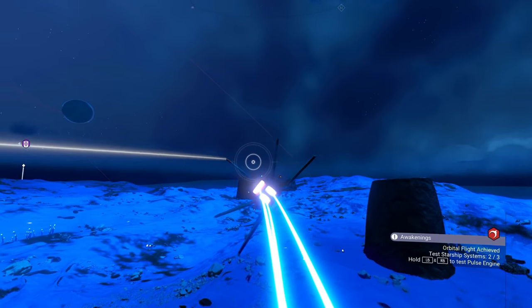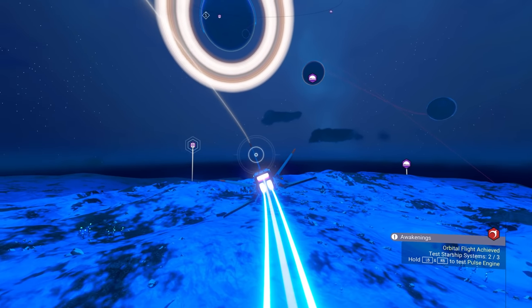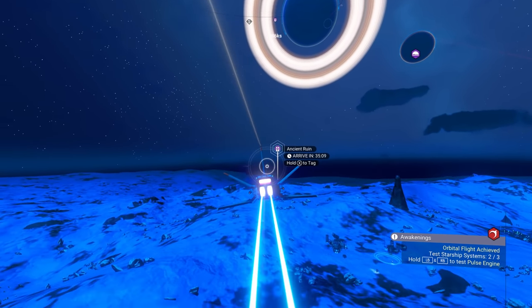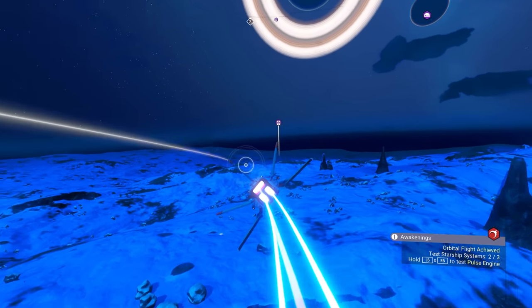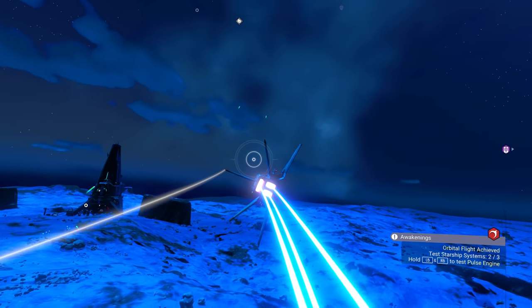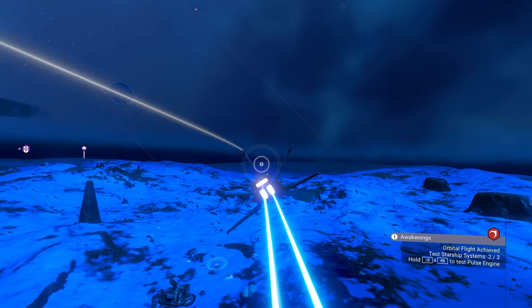I could have sworn I saw a lot of comm stations around, but why did they disappear all of a sudden? Like look, they're gone. What is going on with that? If you get a certain distance away, do they disappear? Why are comm stations not working?